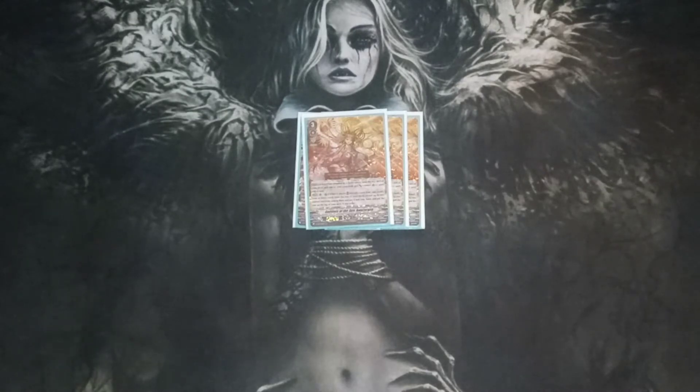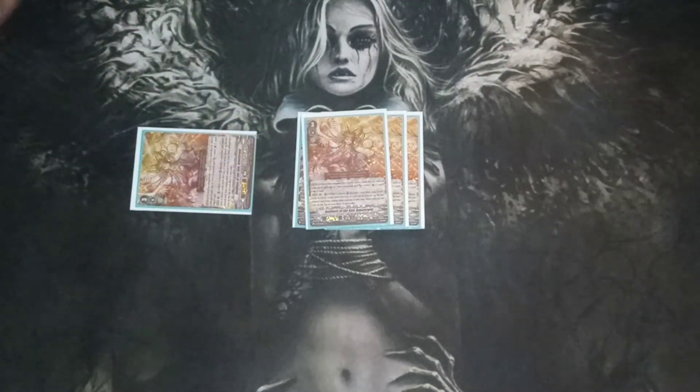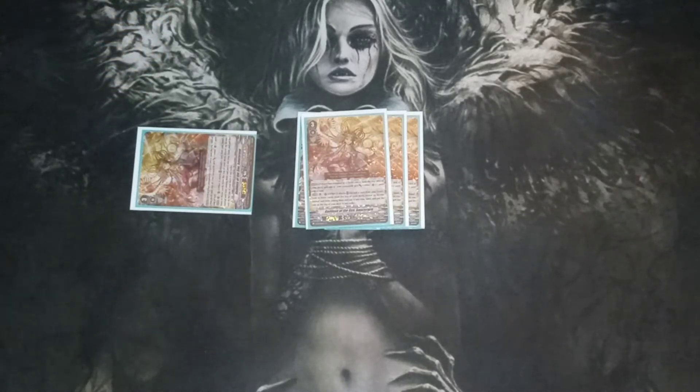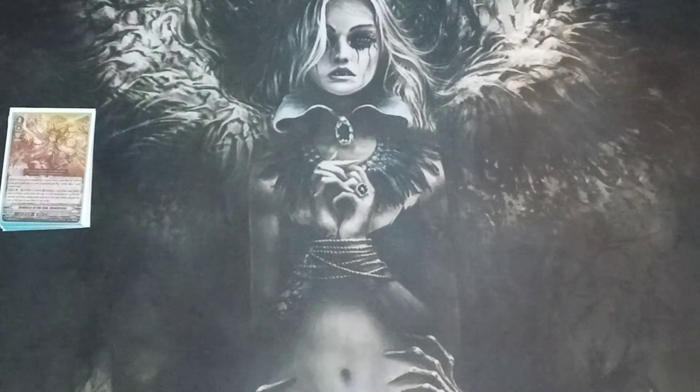Her other skill is AUTO vanguard or rear guard: when it attacks, discard a card from your hand, look at the top three cards of your deck, reveal up to one normal unit among them, put it into your hand, and put the rest on top of the deck in any order. What I like to do is attack with her, discard a card, reveal the top three cards, put a normal unit into my hand, and put the other two on top. She helps you stack triggers and push for more damage when you swing with Sassano, so I run her at four. That's it for my grade threes — on to my grade twos.